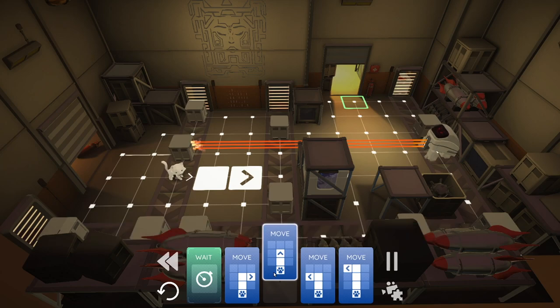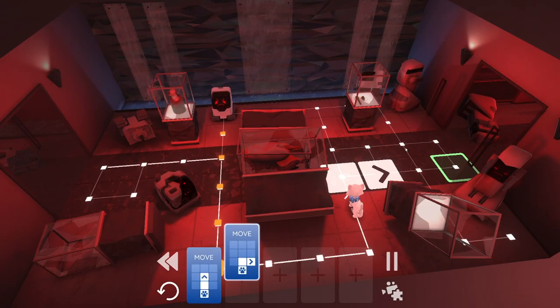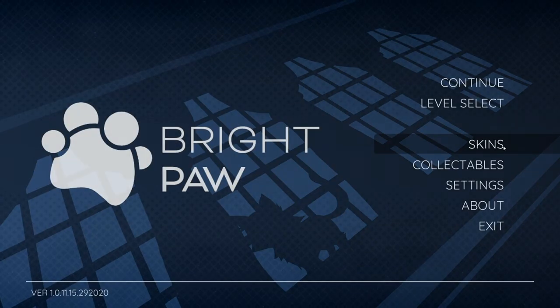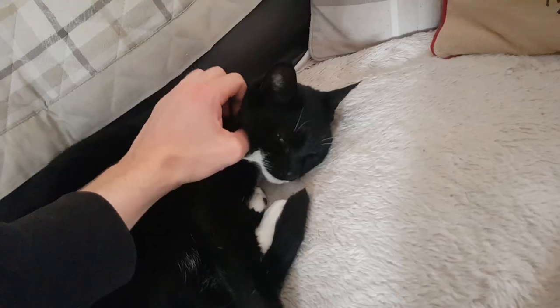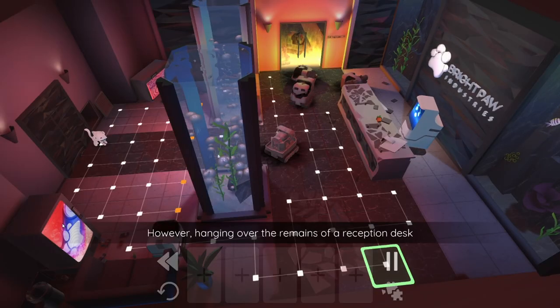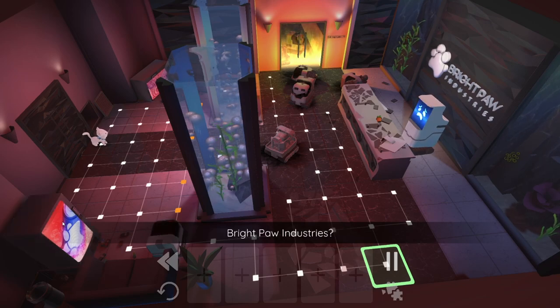The level design is well thought out and the plot premise is so good that I would die five or six times in a stage and be even more determined to reach my goal. I think this is also due to the narrative, which once again is just incredible. There's also a lot of replayability in the game with various skins for Theo to unlock. I kept going back to stages to see if there were any collectibles I missed, to get further insight into Theo's nefarious owner Nathaniel and the Bright Paw empire he has built.